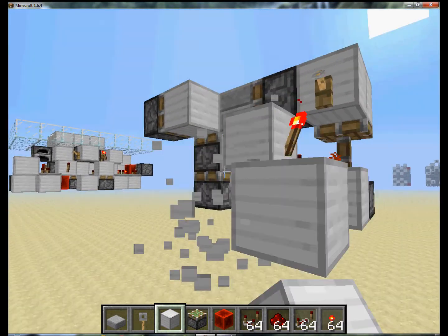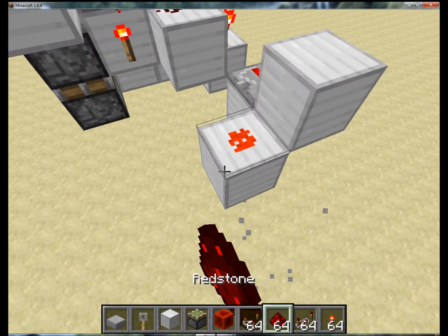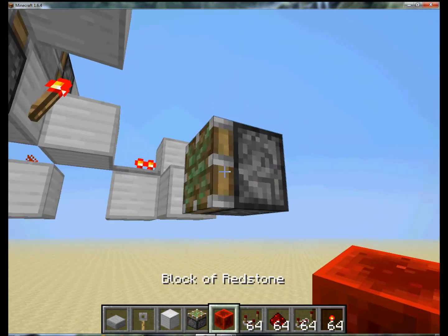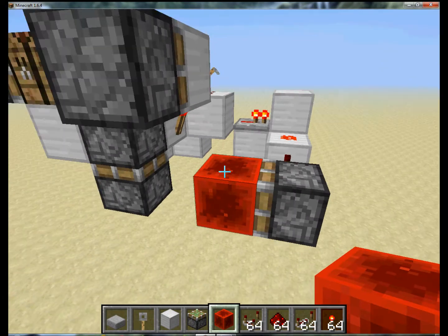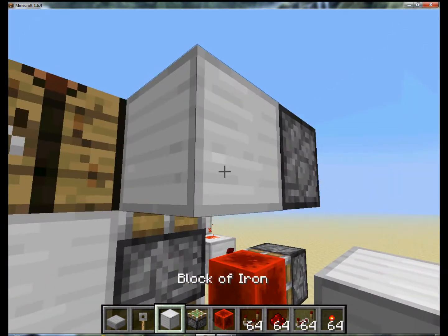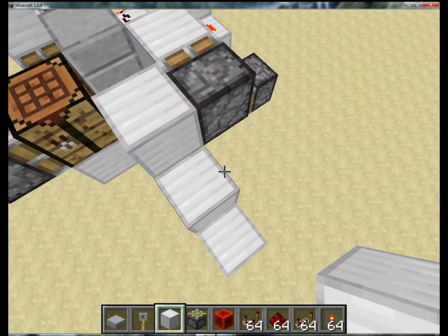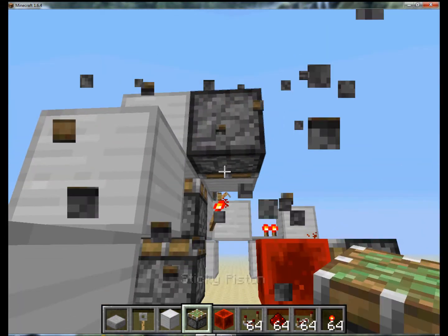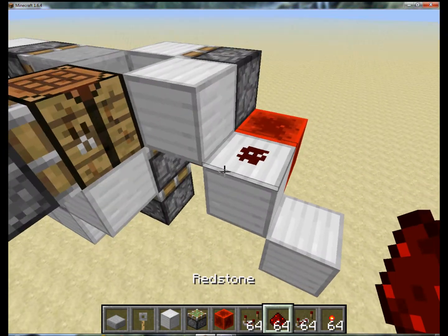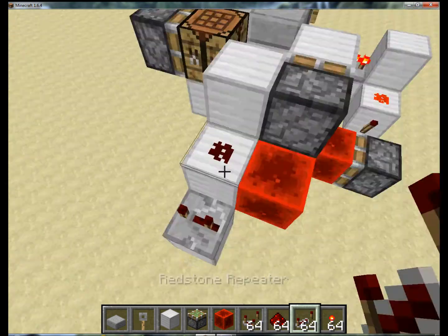Now come here and put a repeater on one tick. Put that there with a torch there. Then a piston there with a redstone block on its face — that's what's going to start the double extender, so that powers the double extender. Now come here, down there, and here again, so you make this diagonal shape. Come here and put your piston there. These both are going to get budded by this redstone, and that piston is going to get budded as well by the same piece of redstone. That's an important piece of redstone there.